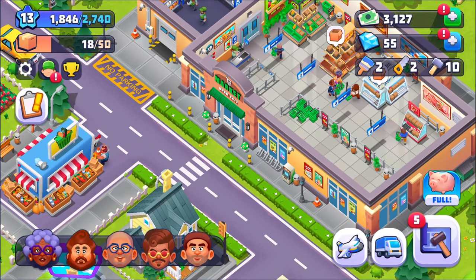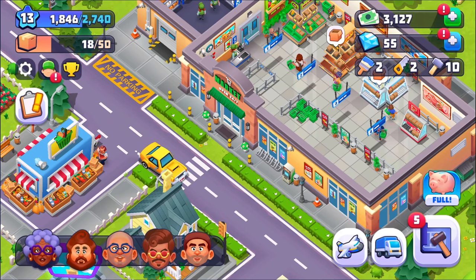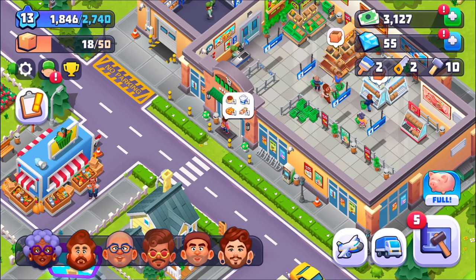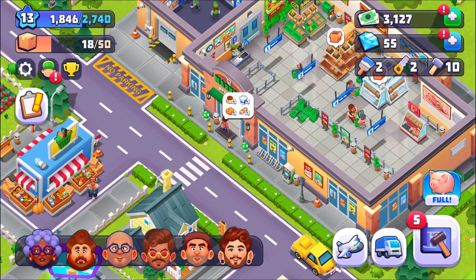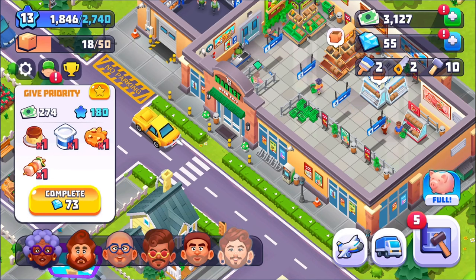It all depends upon the next guy and what he wants. Hopefully he wants produce, like corn and carrots. This new customer wants yogurt too, and the skewer — okay, you're going to be waiting a very, very long time.